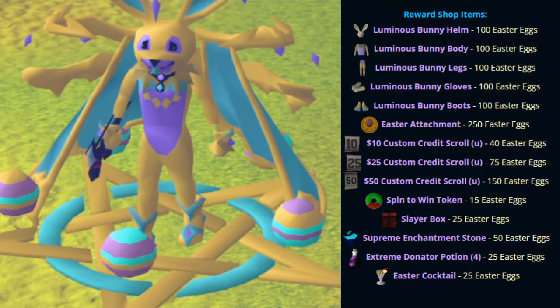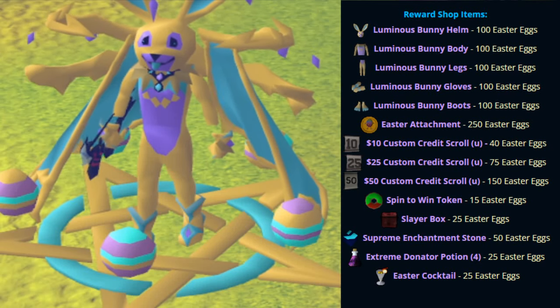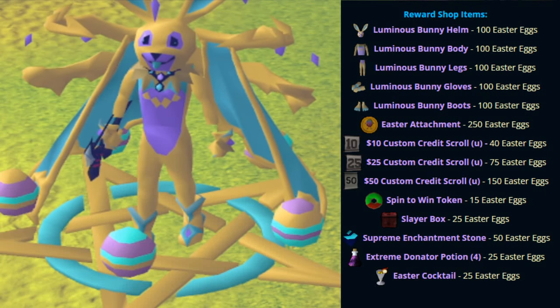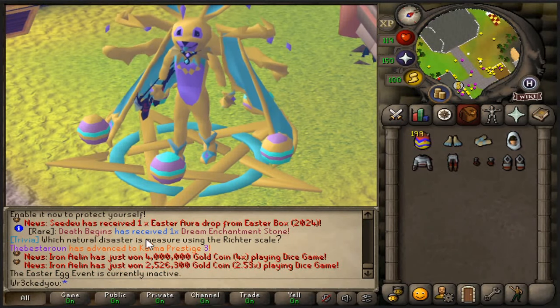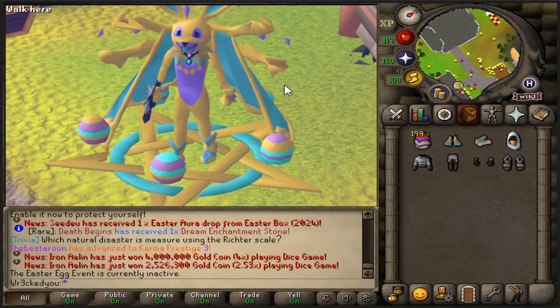Now all the reward items are right here. You'll see the Lumineus set costing 100 Easter eggs each piece. We have the Easter attachment coming at $2.50. We have custom credit scrolls, spend-to-win tokens, slayer bucks, and more. If we type '::Easter' in game, you'll see it's currently inactive, so we'll have to wait until that's active to actually take that on.